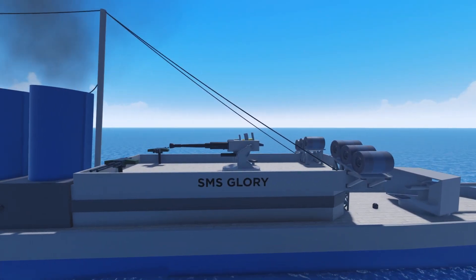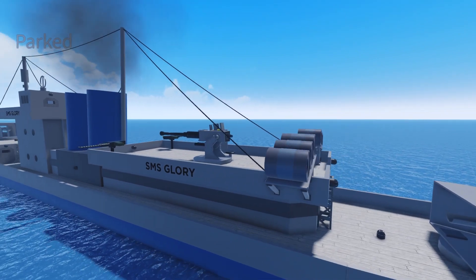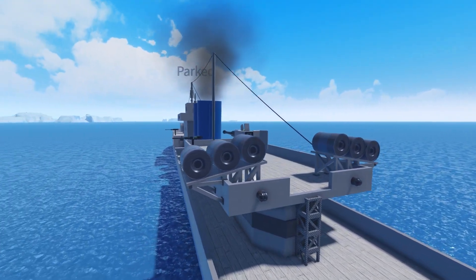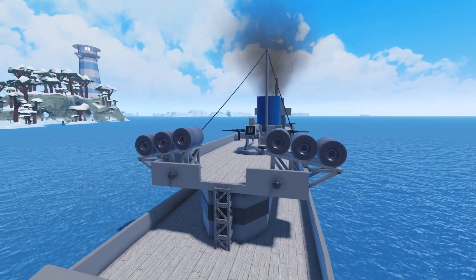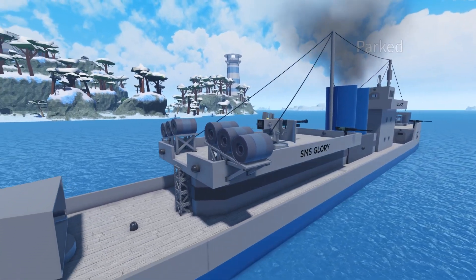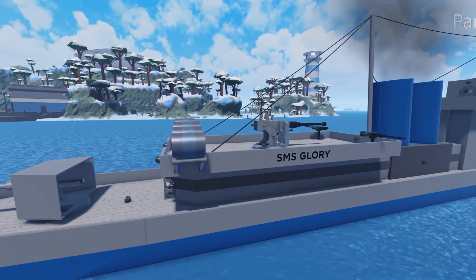The Trident Isles fleet has finally been equipped with anti-submarine warfare technology. The Corvette, Torpedo Boat, Frigate, and Destroyer have all been given depth charge racks and a brand new sonar station located near the ship's bridge. To operate the sonar, a player needs to be sitting in the sonar station's seat.